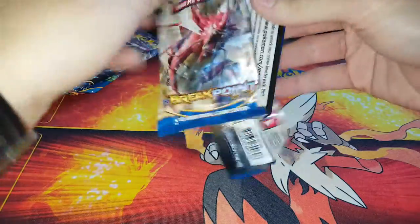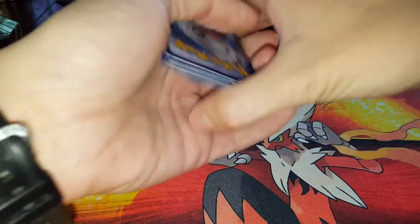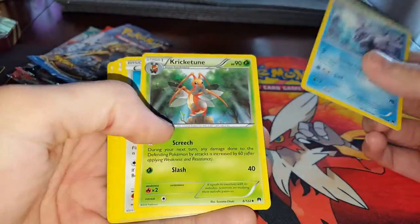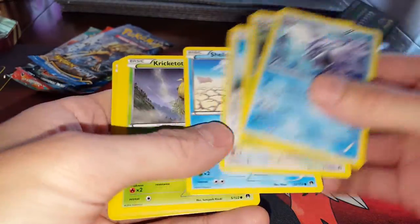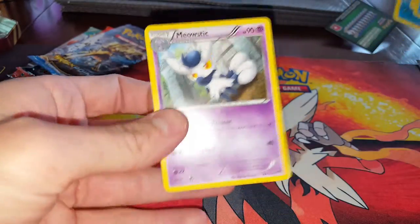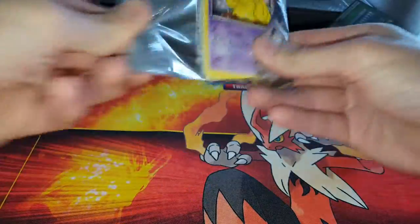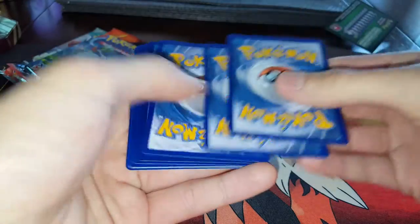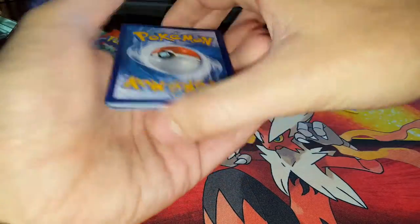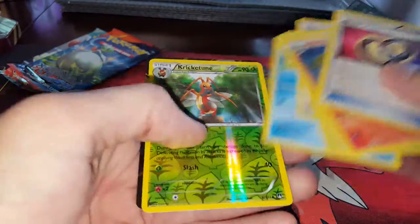We're gonna go ahead and get into the new ones. XY Breakpoint — see what we got in here. I don't even know if you still pull the back three here, but we'll see. We got Cloyster, Cricketune, Stantler, Shellder, Cricketot, Rattata. Puzzle of Time. Arcanine, Palpitoad, Drowzee, Shellder, Kricketot, Rattata, Froakie, Kricketune.